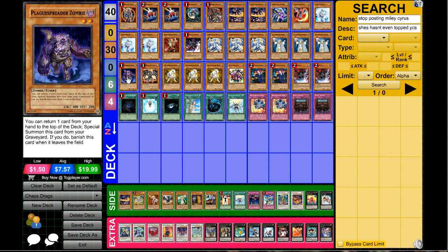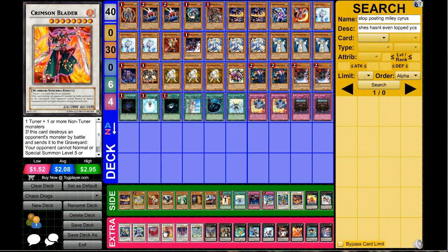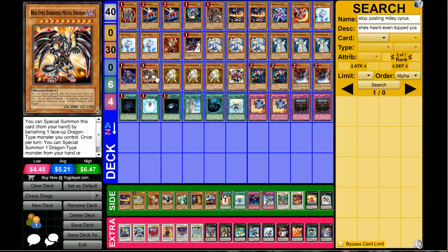Next up one Plaguespreader Zombie. It's still a decent card — there are certain times where if you make a Crimson Blader and attack with it your opponent can't really do anything for the next turn, and then you simply win because of that.